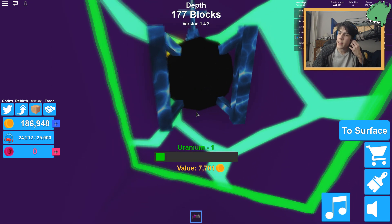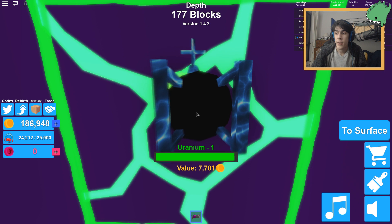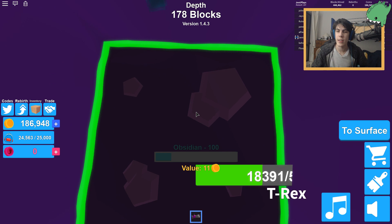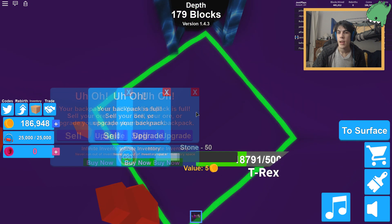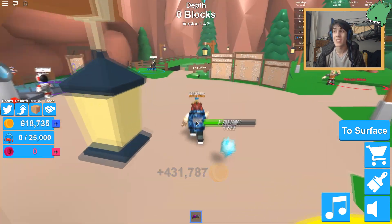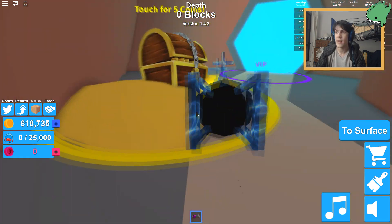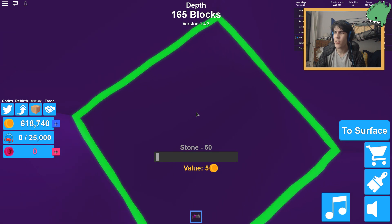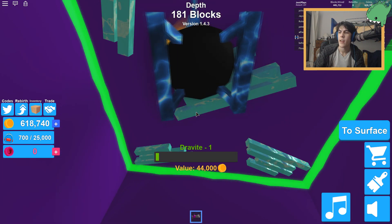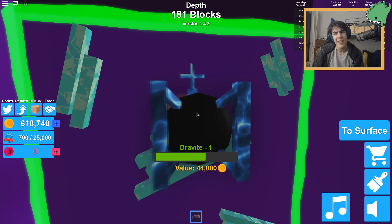I can mine uranium now! I might be able to complete that quest I've had for a long time. It's been really annoying that I haven't been able to collect my reward because I couldn't mine uranium, but now I can. My backpack is full so let's go sell all that stuff — $431,000! We need four uranium blocks. There's also dravite — $44,000, takes a while to mine though. $88,000 now just from two blocks!